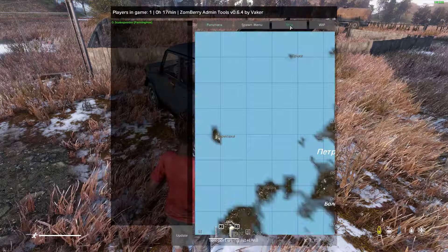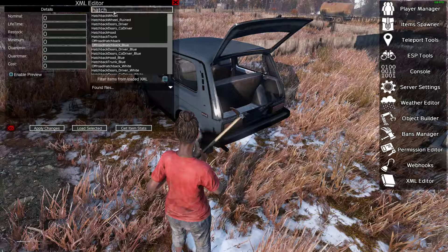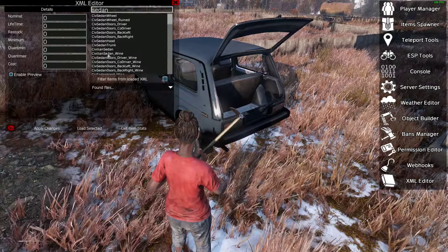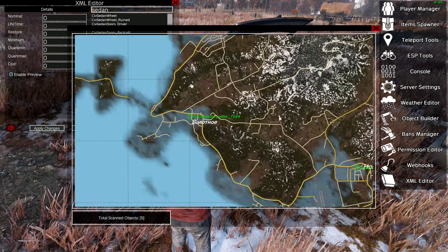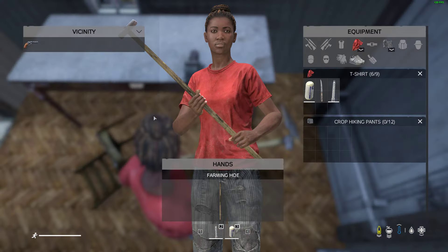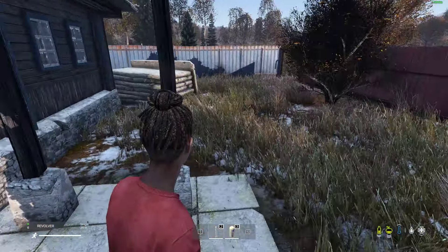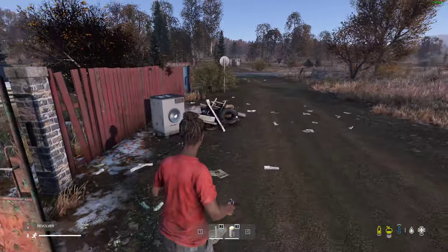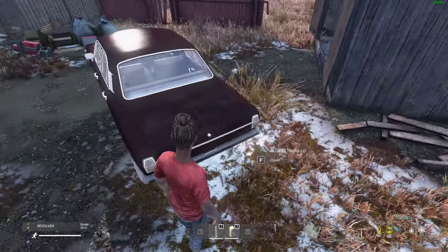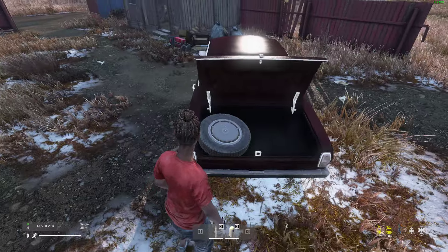Let's look for something else — how about a civilian sedan? There are five of these. Let's go have a look. There's a good example: there's a revolver, and as you can see it's got six bullets in already, which is nice. The idea is that if you find things they're ready to go, so if you're a new player or you haven't got much time you don't have to mess around finding ammo — you can just use it to shoot zombies. In the boot of this one we've got a fishing rod and an easter egg, though the easter egg doesn't really do much.